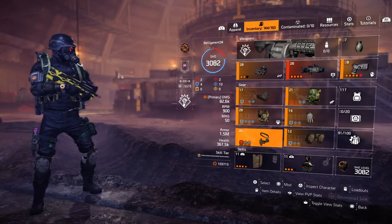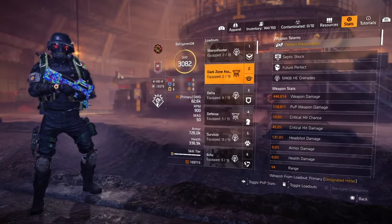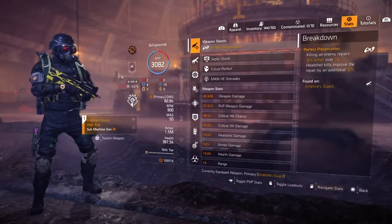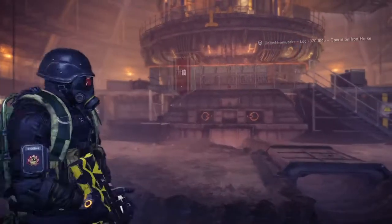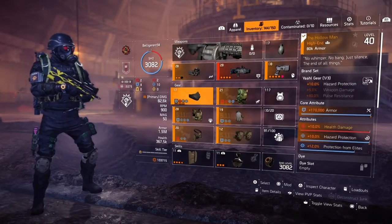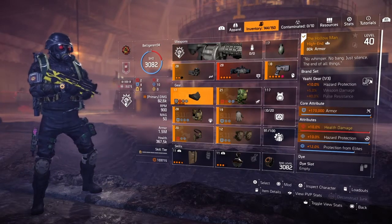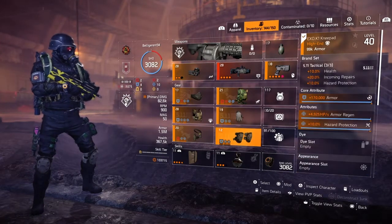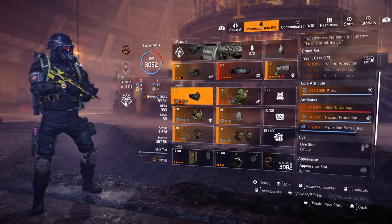This next part is the third boss of Iron Horse, and it's 100% hazard protection. Here's how you get there: you need one piece of Yahl — it doesn't have to be the Hollow Man, that's just the one I got. Yahl only comes out of the dark zone. The other components are three 5.11s, and then you get two Seskas. You basically just put hazard protection on everything.